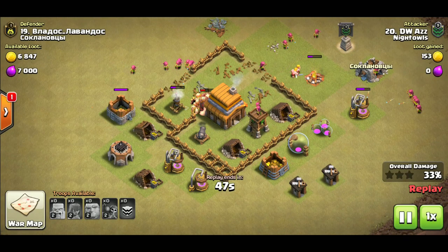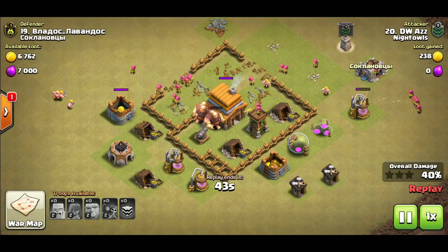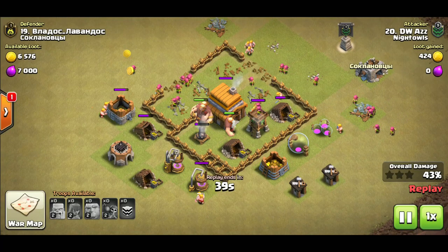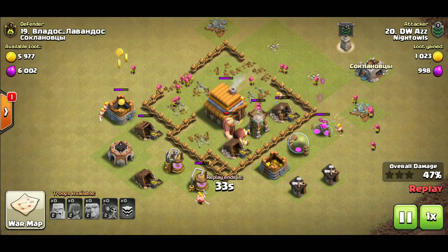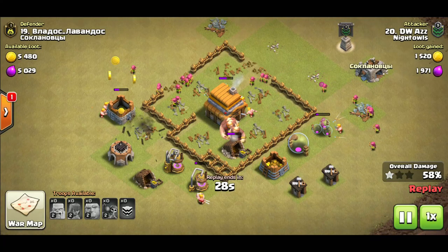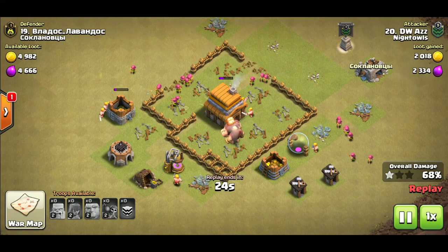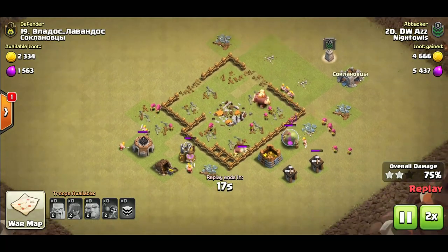In the next replay I'll show you that you can also use hogs in the CC. For GiBarc it really doesn't matter what you use in the CC — anything is going to help. More barbarians, archers, giants, hogs — all helpful. Giants and hogs are the top two, but anything after that is decently helpful as well. The giants, barbarians, and archers absolutely shred through everything.